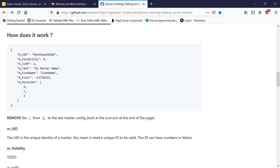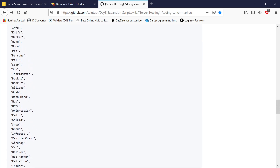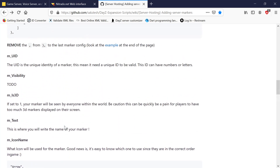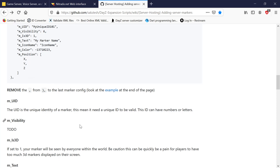You've got your marker name and that can be called anything. Your icon name - you take an icon from down here, these are the list of different icons you can have. Trader should be in there somewhere. You can take any one of them if you want a different icon for something. That's your color - the color that the icon will be - and then your position X, Y, and Z from your screenshots.